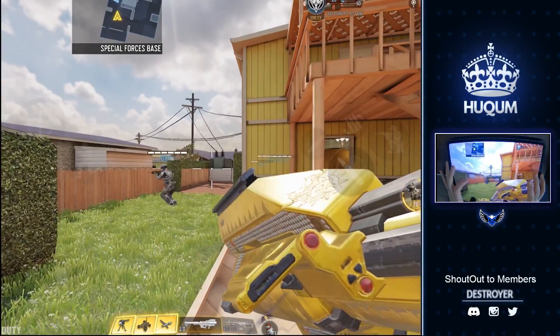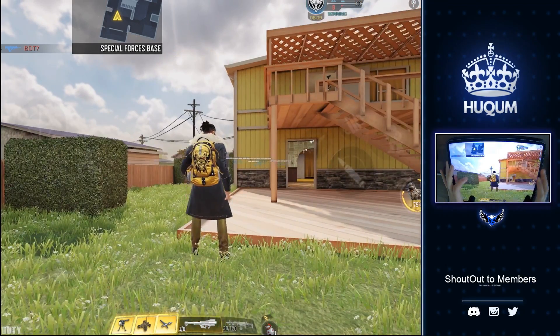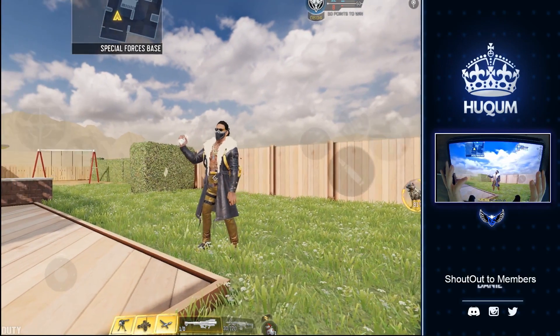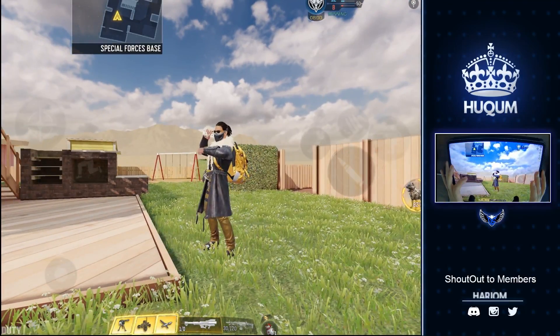Now let's look at the emote and the character. This is the Cash Collar emote, the backpack, and the character. I find it awesome — oh my god, Cash Collar!